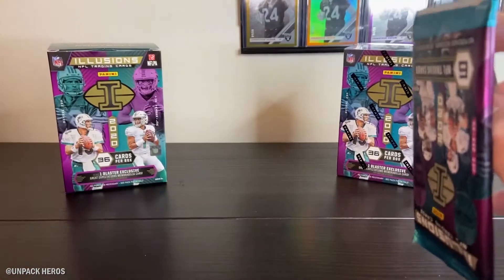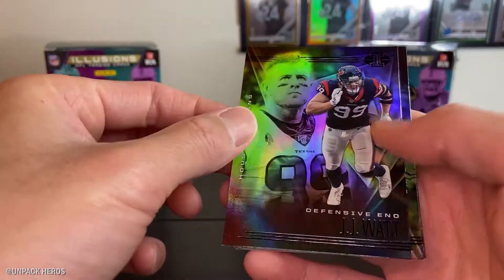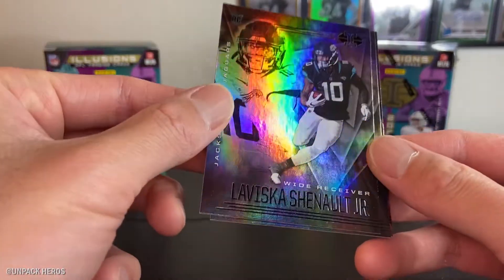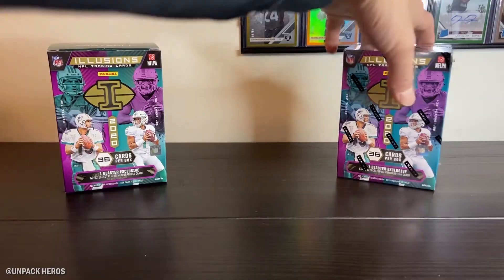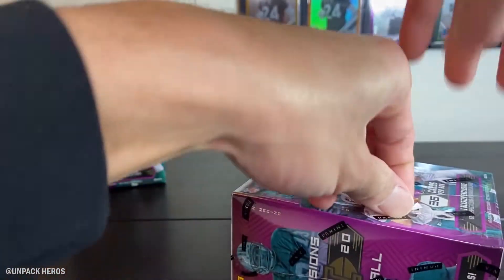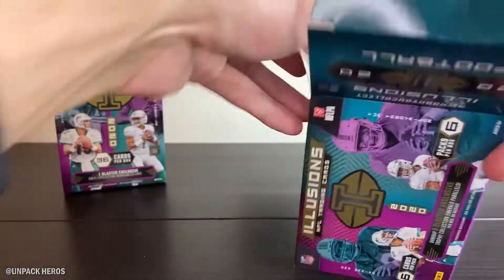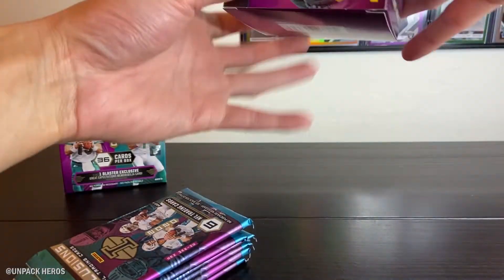Alright, last pack - mojo, let's go. Got Tour, JJ Watt, Darlington Evans, Damien Cash, and Stephon Gilmore. Okay, so not a horrible first box - not too bad actually. The cards look pretty good. I actually might like this set better than Rookies and Stars already.